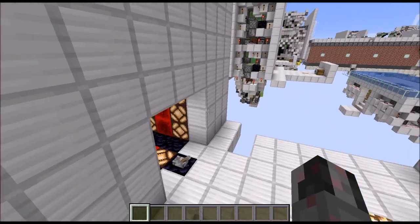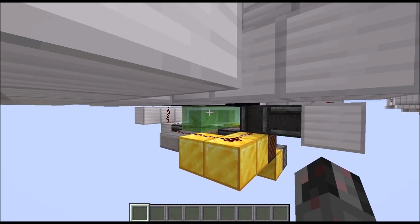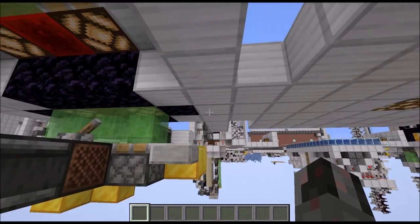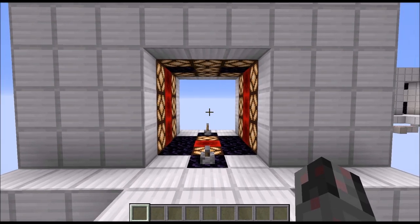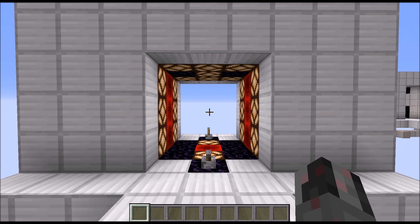And voila — as you can see everything is finished up. I also decided to relocate the two levers to the top. When doing so I just have to be careful not to accidentally power the sticky piston down there. But anyway, that is basically how you can build this all-lamps 3x3 double wood door. I hope you enjoyed this little tutorial — see ya!